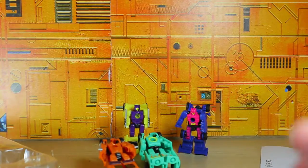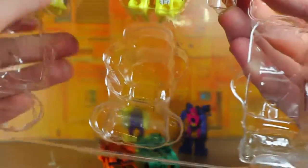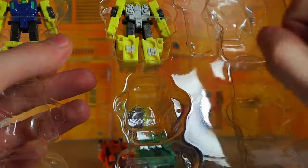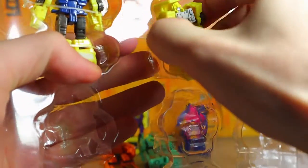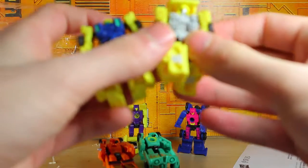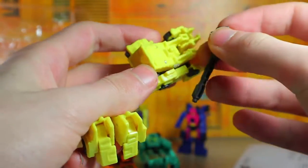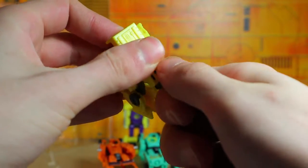Of course they're gonna fall over because they're Micromasters, especially that two-pack — they really like to fall over. We also have a weapon to pop out that can go right there. We have this little yellow dude right here — I think that's Road Burner. These two I'm not entirely familiar with and I've never had the mold, so this is my first time using these. And then this guy, I believe, is Fireguard. I do believe they're references to original Micromaster characters.